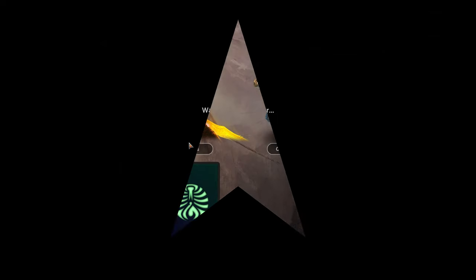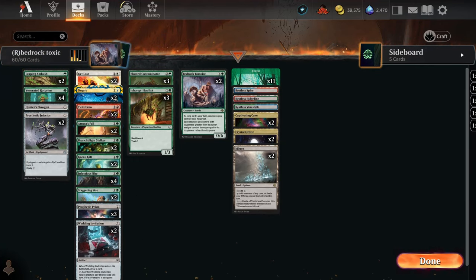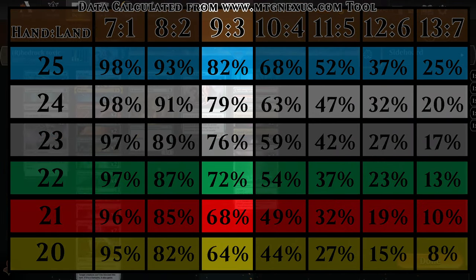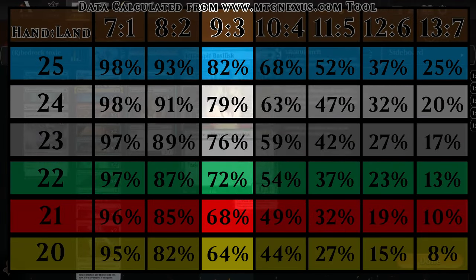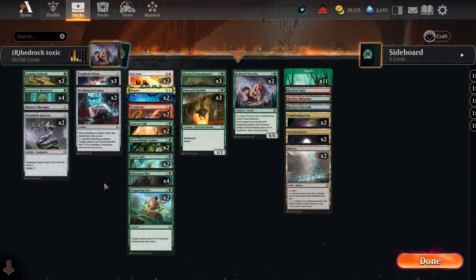Looking at the Bedrock Toxic deck I'm working on — it has a very low curve with a two-mana average and 20 lands. By turn three there's a 64% chance we'll have three lands in hand. I don't have much mana fixing besides a couple of draw cards, so maybe I should add some land-finding cards once I playtest and make changes. Since the curve is so low, 20 lands works pretty well.